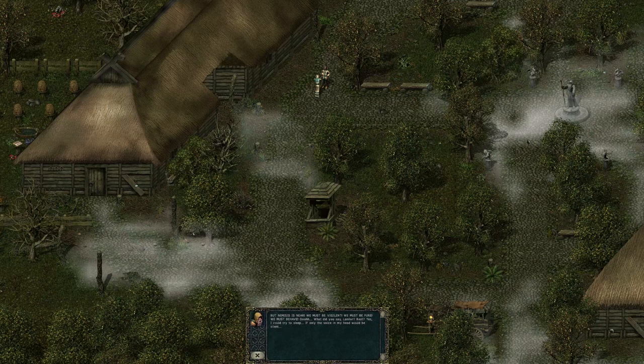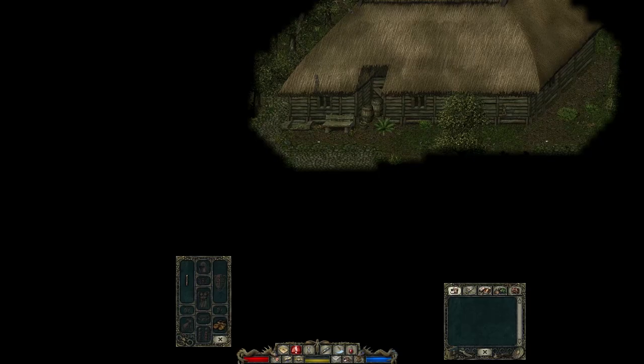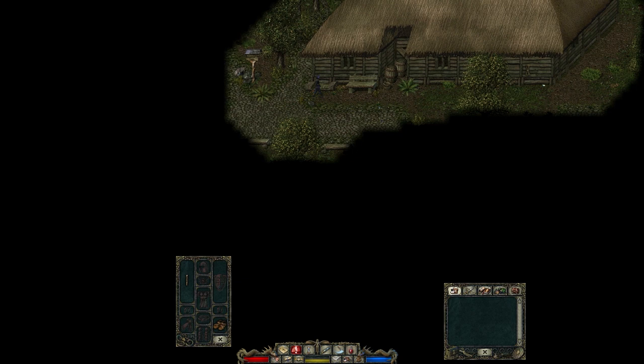From here, we're free to explore the town. When we're ready, we go see Mardanus. You'll want to go around town and pick up what you need. There are also a couple of side quests available, though we're mostly going to stick to the main story here.